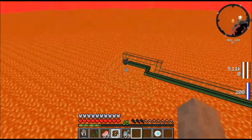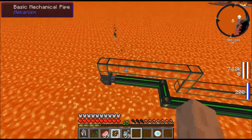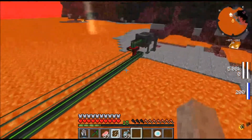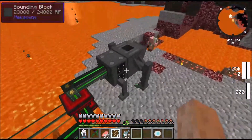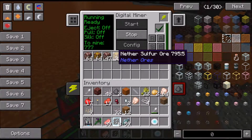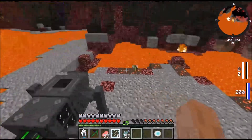Looks like the lava pump is still taking lava, which is good. Let's see what we've got in here — got some more Cobalt, some Nether Quartz, some Nether Sulfur. No new Ardi though.